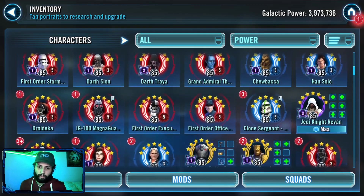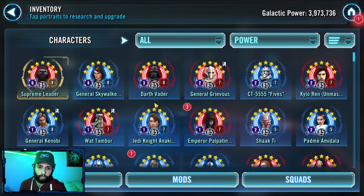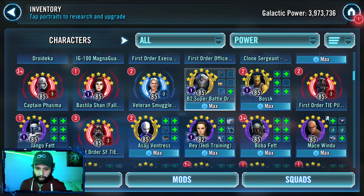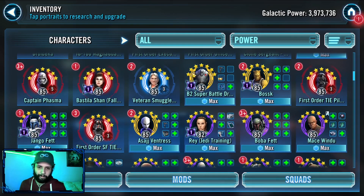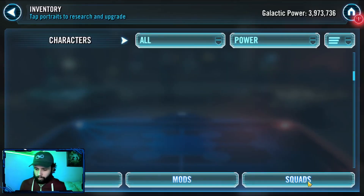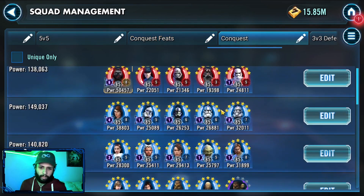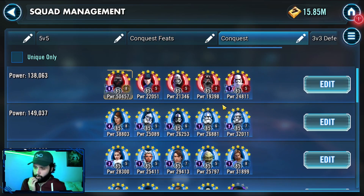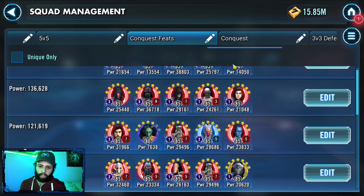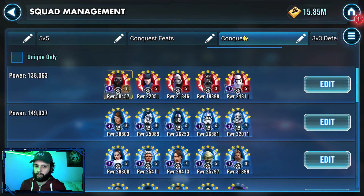As you can see for my GP at 4 million, there's a lot of relic characters, and from there the roster kind of dies off. Which is actually pretty useful for Conquest, because it means that some of these teams can be really good in the game mode — they're just so high up there and there's not a whole lot of Gear 12s. There are only 3, and I'm probably gonna cut one more Gear 12 soon and take this bad boy to G13. But let's talk about the squads I actually used for Conquest.